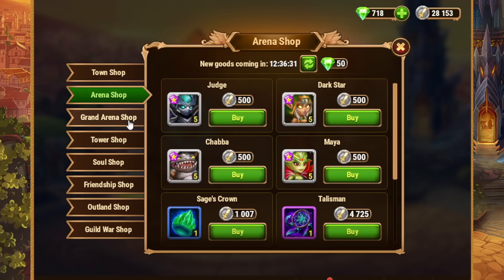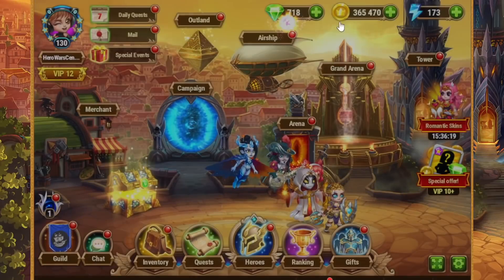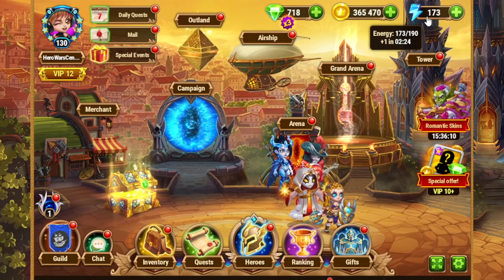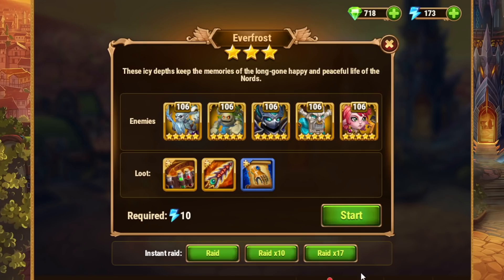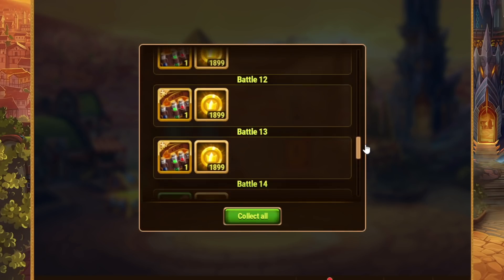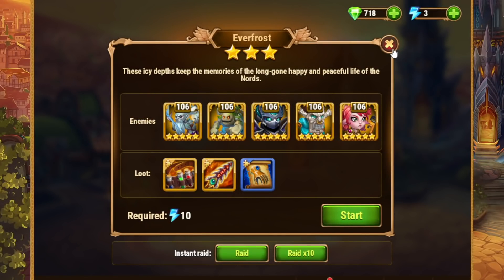Over on Facebook and web, we have a few fewer shops overall, but that doesn't mean they're not still effective. There are definitely items that can be purchased in every single shop — outland shop, guild war shop, soul shop. Energy is that resource that ticks up very slowly, one per six minutes. I raided that one mission 21 times and only got two of the items I was looking for — 210 energy for two items. Then I raided this mission 17 times, spending 170 energy, and got eight of the two items I was looking for. That was a pretty good result on Facebook and web.